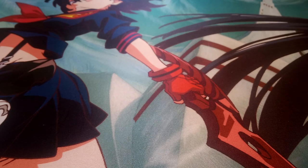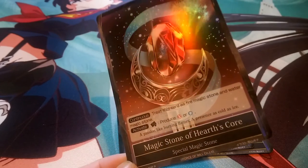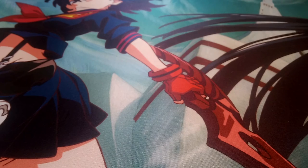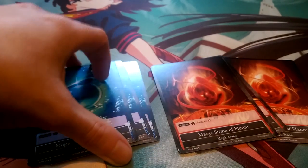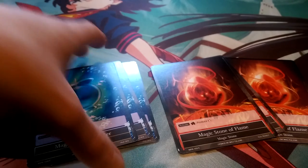Moving on to our magic stones, which aren't complicated for this build. We're running four Magic Stone of Hearth's Core to produce either water or fire. I'll miss these jewel stones when Grimm rotates out — I hope they find a way to reprint or redesign them since they're the handiest stones in the game. Then we run three water and three fire to fill the last six slots of the magic stone deck. We're primarily a water deck, but fire is handy for some of our spells and resonators.